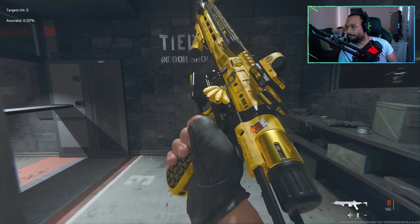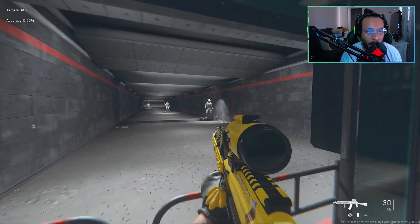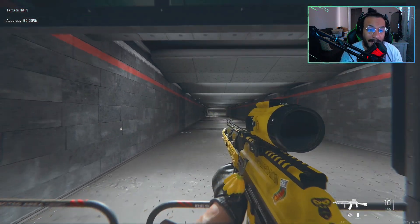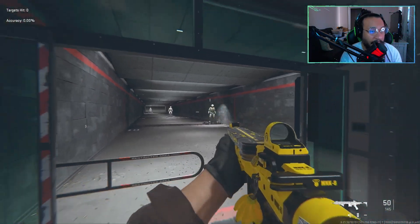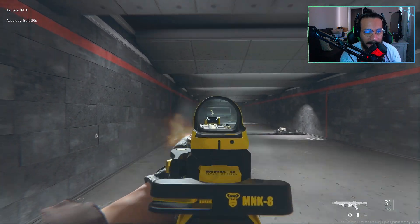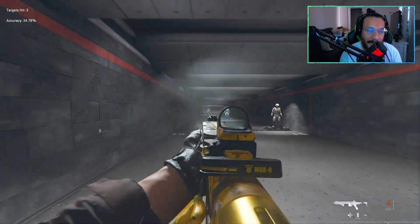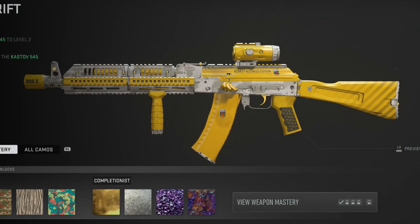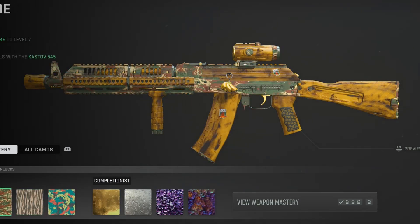Let's see how these perform. The 545 setup is really accurate — that's a really good build. Here's the Hurricane, it's an SMG so I'm not expecting too much range on it, and it does have a bit of recoil to it. Taking a look at some of the camos on both of these blueprints just to show you what the camos would cover on the gun — and you can still see the effect happening on it.